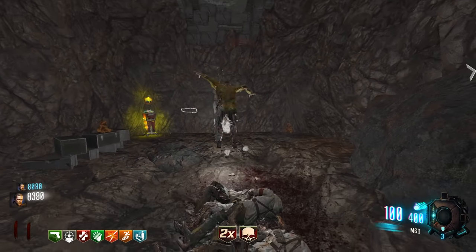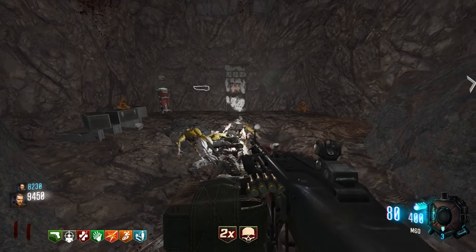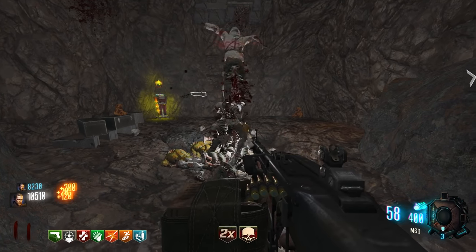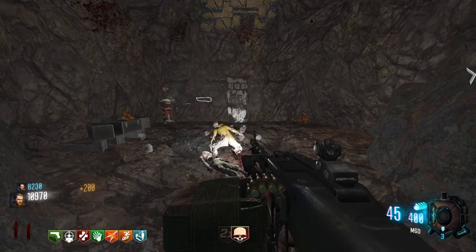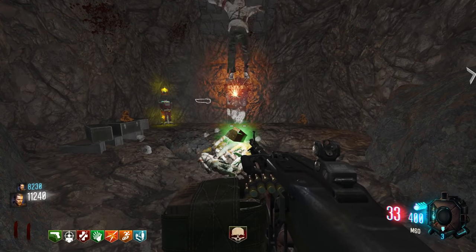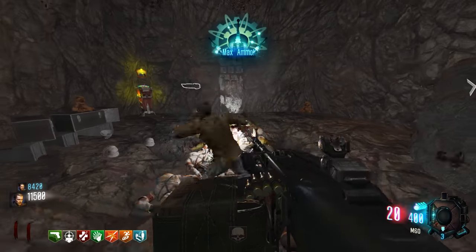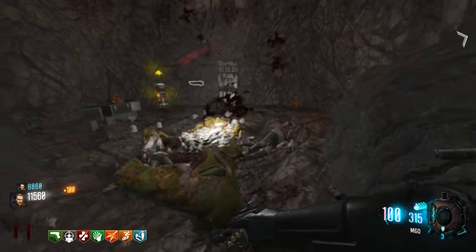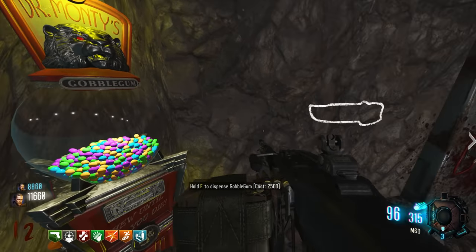Bring it on, I gotta kill the pig. There's no pack down here, it's up top in the circle. Oh! They drop right on your face there, dude. So when you get the ammo, it doesn't fill your empty mag - just so you know.